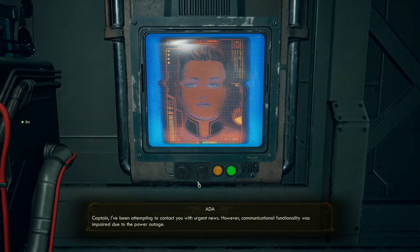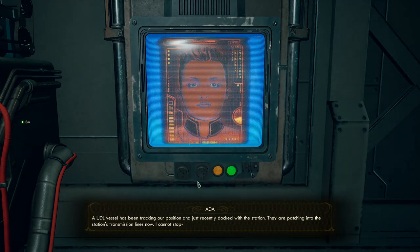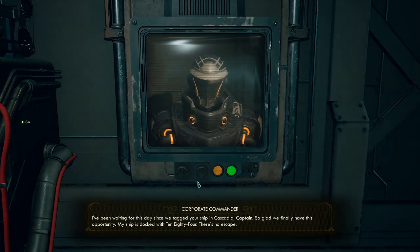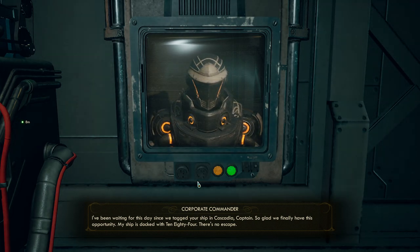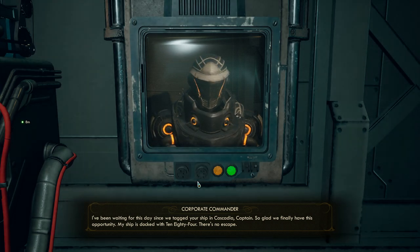Return to root, Captain. I've been attempting to contact you with urgent news; however, communication functionality was impaired due to the power outage. Urgent news — what's going on, Ada? A UDL vessel has been tracking our position and just recently docked with the station. They are patching into the station's transmission lines now. I cannot stop them. My ship is docked with 1084 — there's no escape.